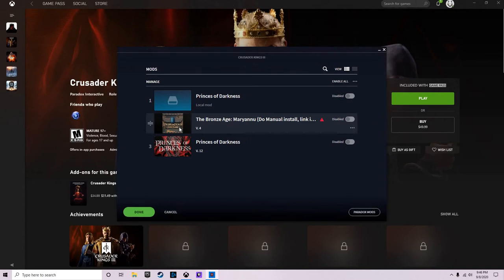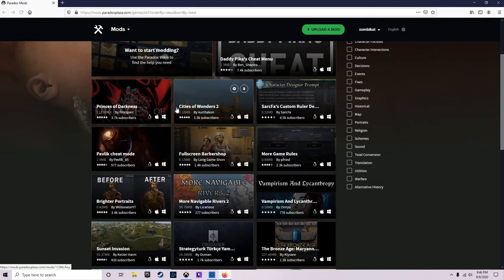We're going to go to Manage Mods and in the bottom right corner is Paradox Mods — just click that and it'll take you to their website. We're going to try the Full Screen Barbershop mod here. Instead of doing the download button, we're actually going to go right over here and just hit Subscribe.